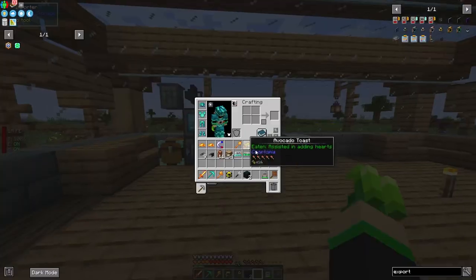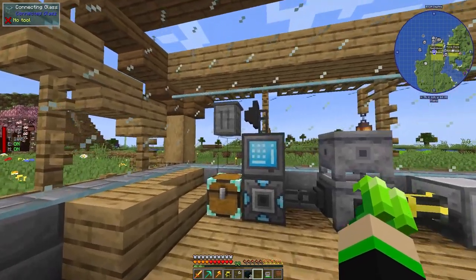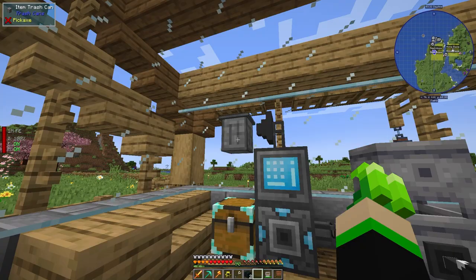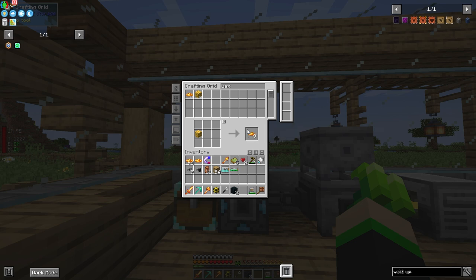Alternatively, instead of a trash can you can use an oak drawer with a void upgrade inside it — that's what I did on my server. A trash can also works; you can whitelist it to only delete wax for an extra layer of safety. Now we can see it's slowly pulling wax out and deleting it — so we can just convert it all to wax blocks and let it auto-void.